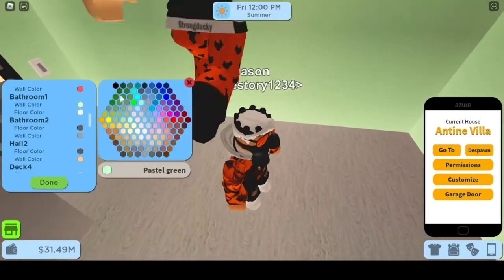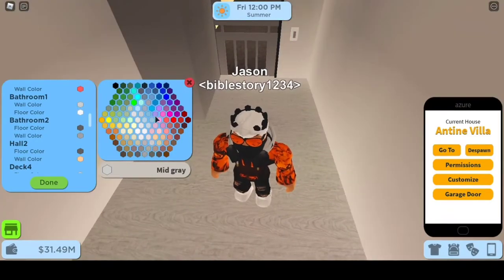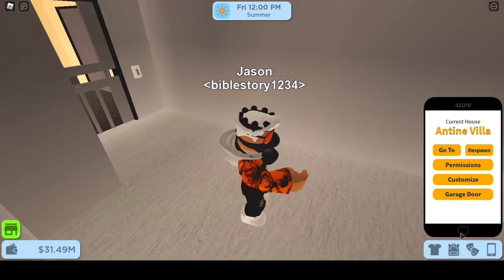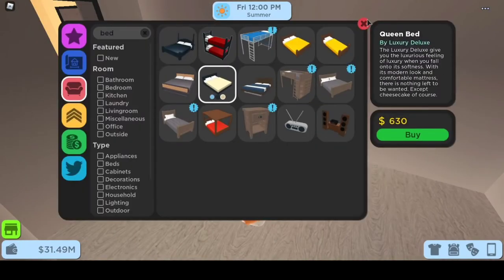It was a little hard because I couldn't fix it from the top since it conflicted with the wall. Then I changed the wall color to gray, because I feel like prison cells are more gray since they're made out of concrete so that prisoners can't get out.